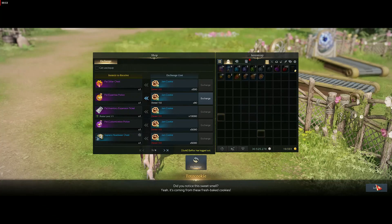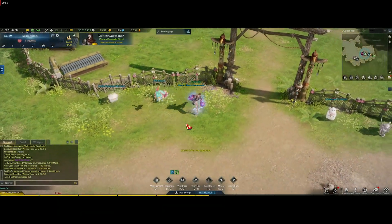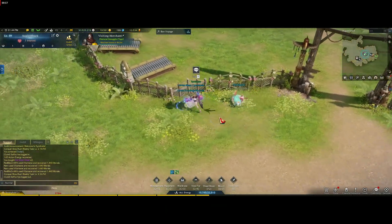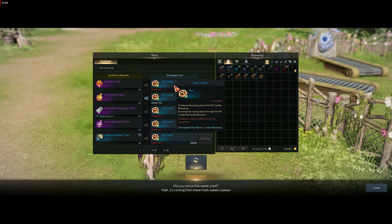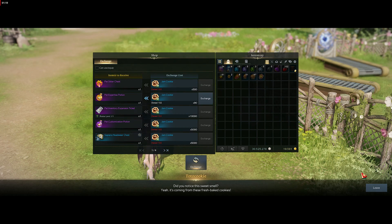As you can see in the background, these are all the vendors involved. The Pet Ranch is there at the back once it's all finished. The first vendor sells you a bunch of stuff — these jam cookies are pretty much what your pets are making for you, and you'll get more and more of these as time goes on.